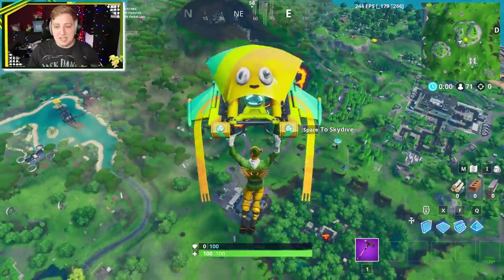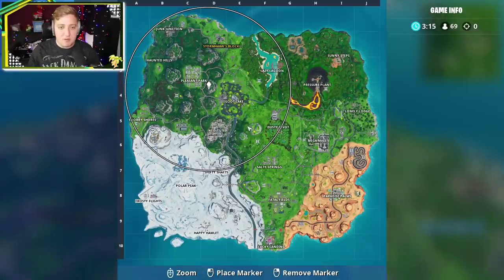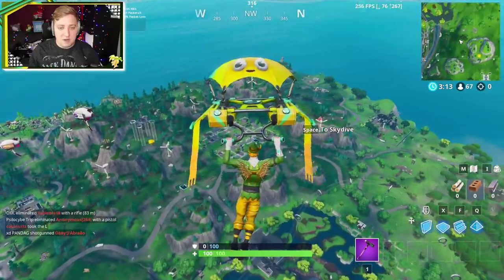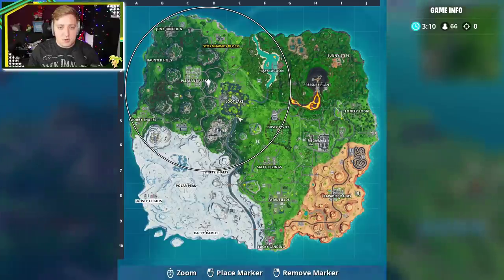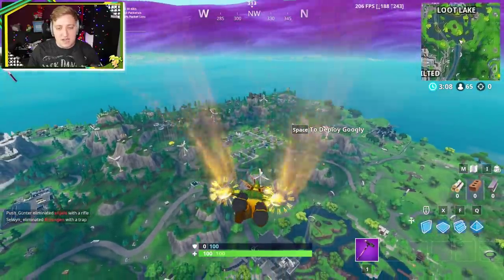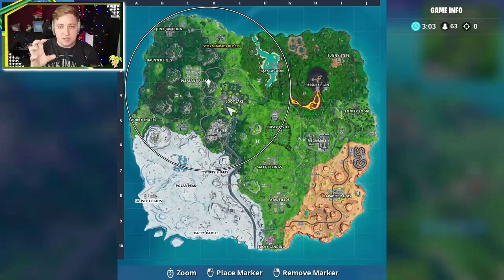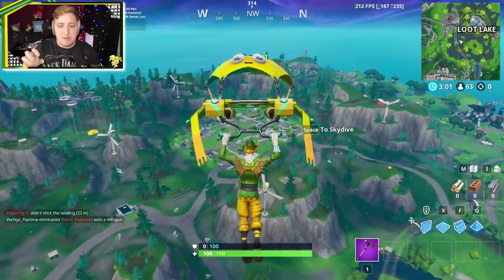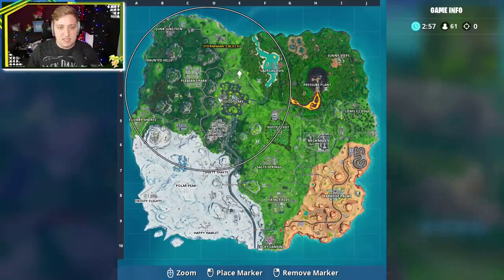You can see our buddy over here is probably doing the same strat as me. The circle is there — dead centre of it. It's going to probably be upon this hill by Pleasant Park, I would guess. So let's start making our way over. The question is, will the fort bite be visible when the storm circle is visible, or not until the storm actually starts moving? That's what I want to know — it should be really interesting to see how it plays out.